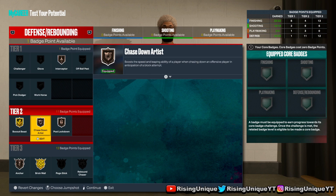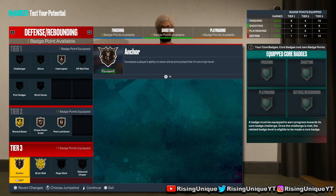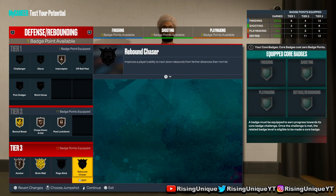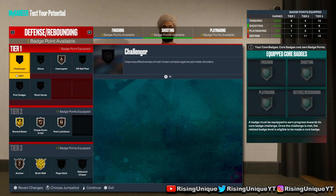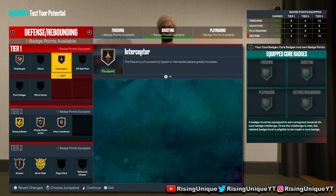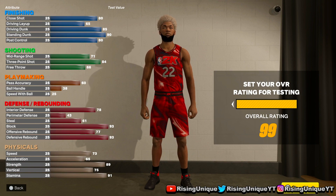So your defensive badges are: Box Out Beast, Chase Down Artist, Post Lockdown, Interceptor, and Anchor. You guys could also run Challenger. That's pretty much the build for you guys. I hope you guys enjoyed this video — make sure to drop a like, subscribe, and turn on post notifications. See you guys in the next one.